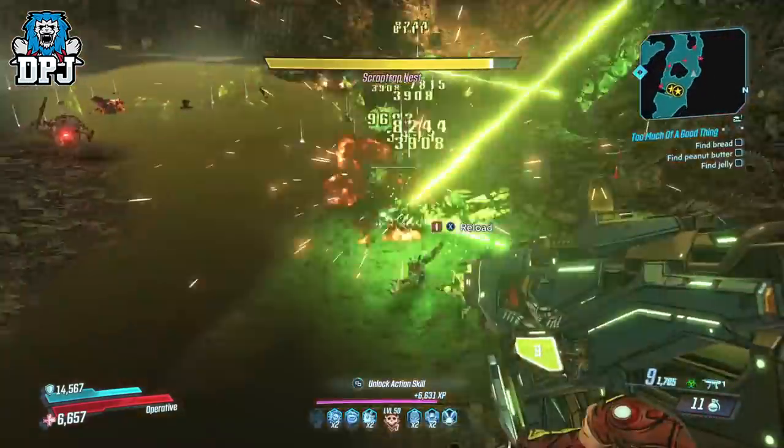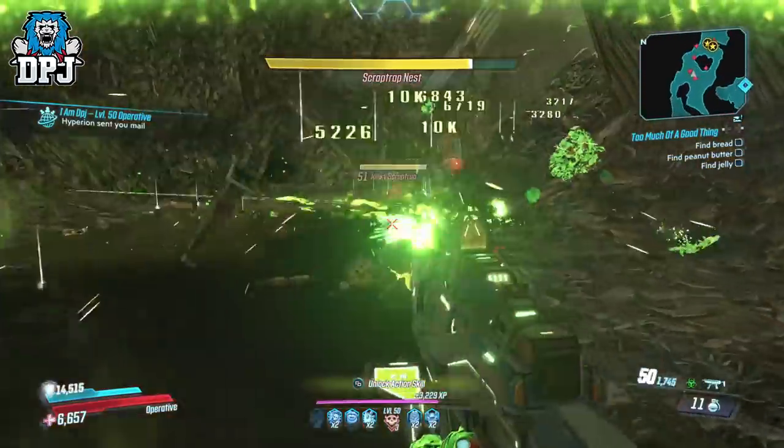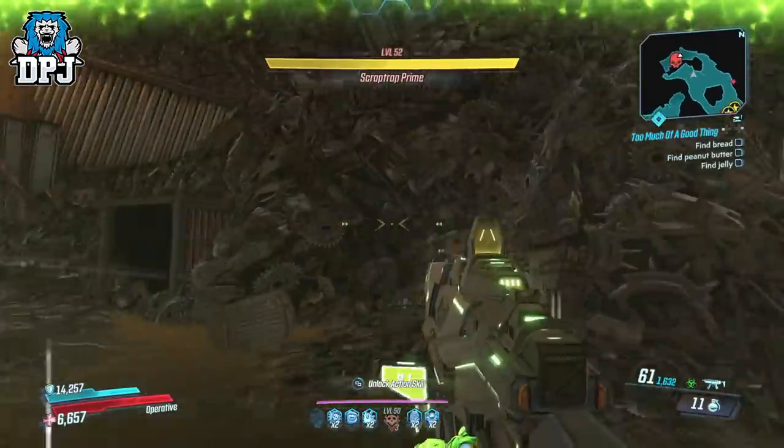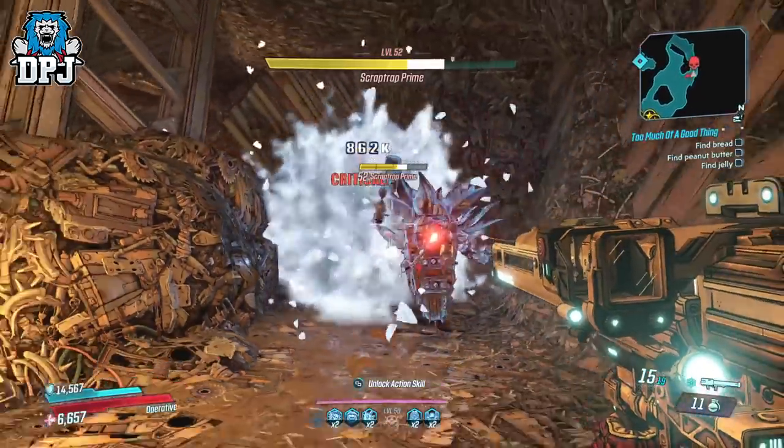Upon entering his pit you will be swarmed by the Scrap Trap Nest — a corrosive SMG makes quick work of these guys. Then if you have an Iron Cannon equipped, just ruin Scrap Trap Prime's day by killing him within a few seconds.